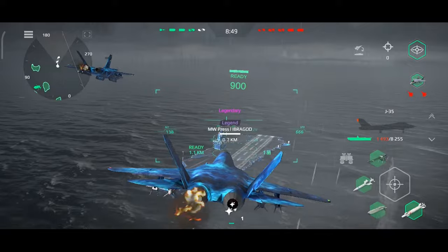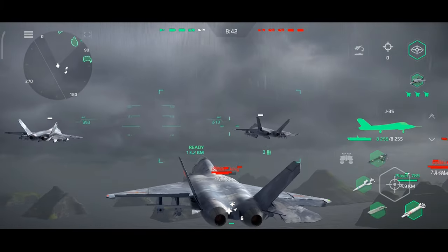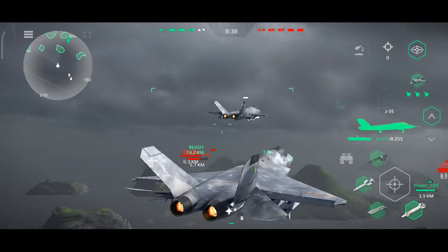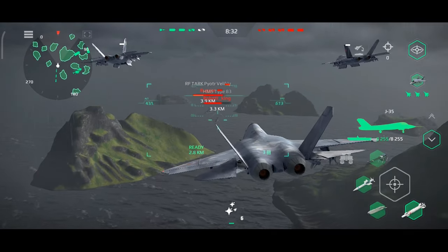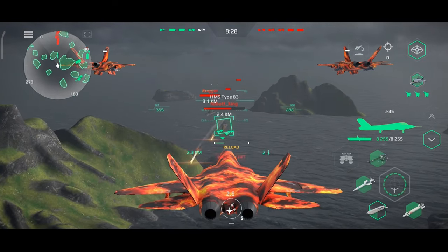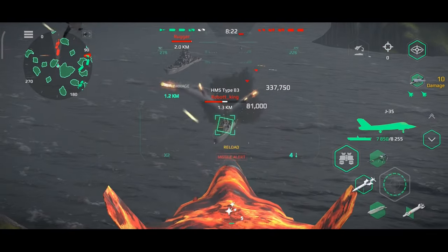The element camouflage changes colors — it can be blue like water, red like lava, and also white like snow. This is crazy, I love this camouflage. The J-35 has a durability of 8,255 points — not too high or too low. This camouflage is so beautiful.